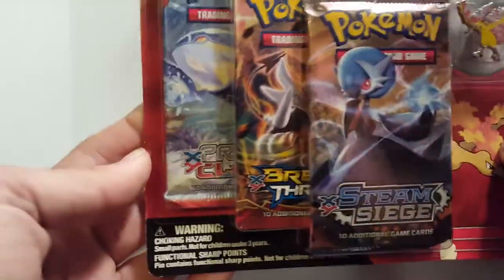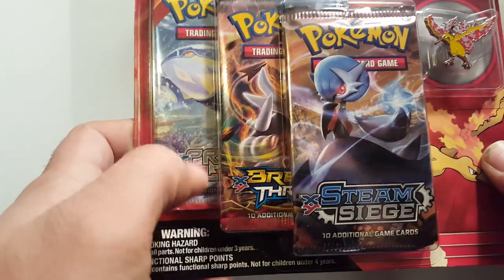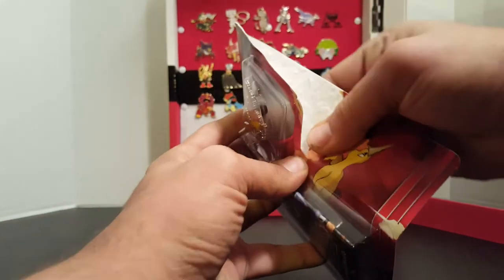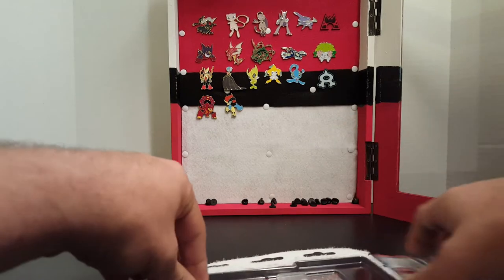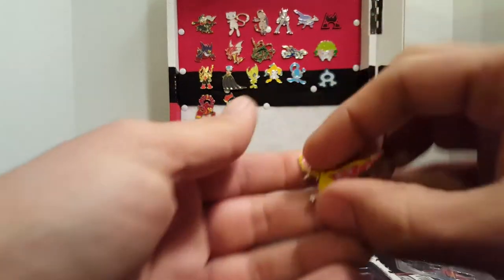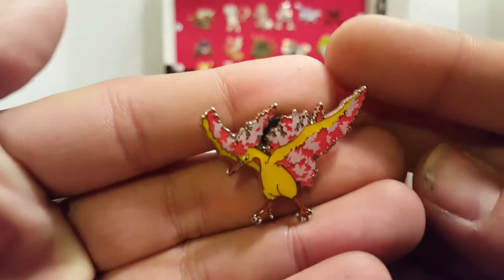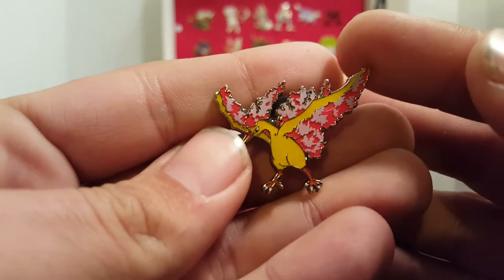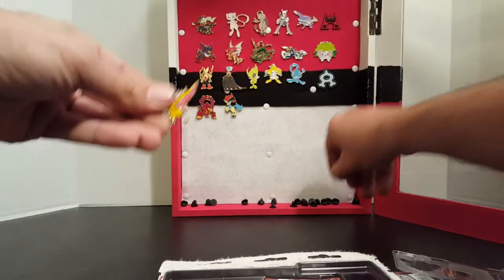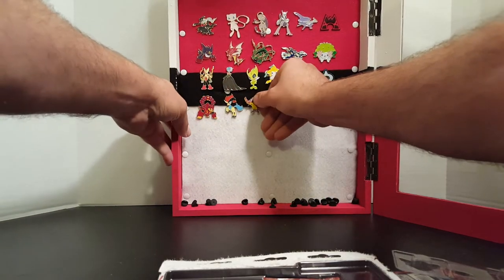It's also got three different kinds of cards — Steam Siege, Breakthrough, and Primal Clash. Let's go ahead and see if I can't get this open. Get that pin out first. These legendary pins here — they did an awesome job on this. This Moltres looks amazing. Very excited to add that to the pin collection.